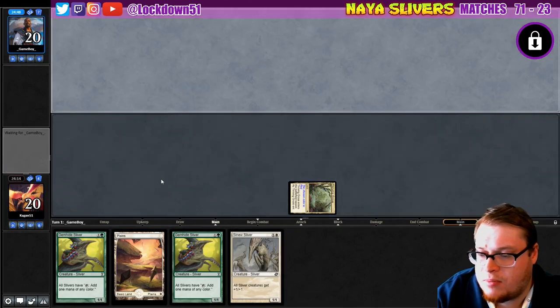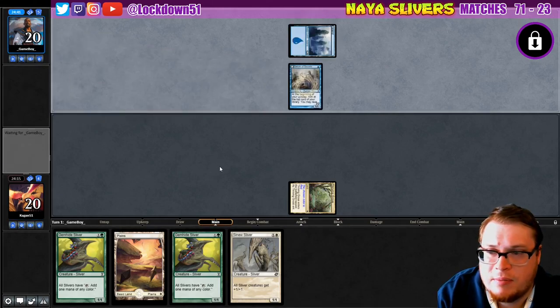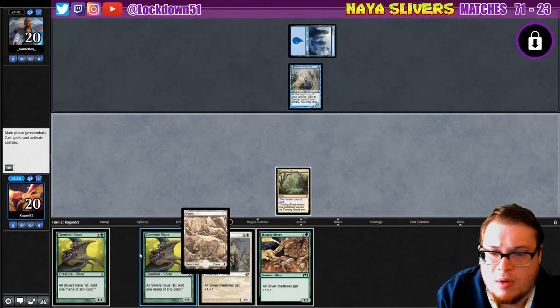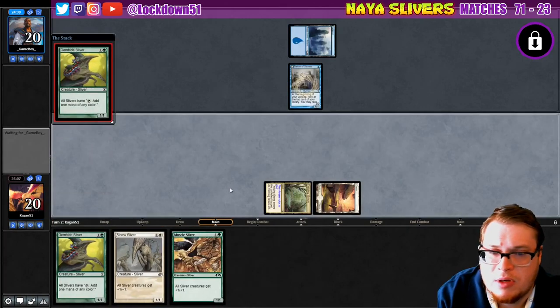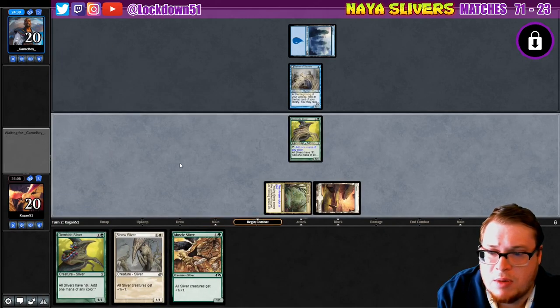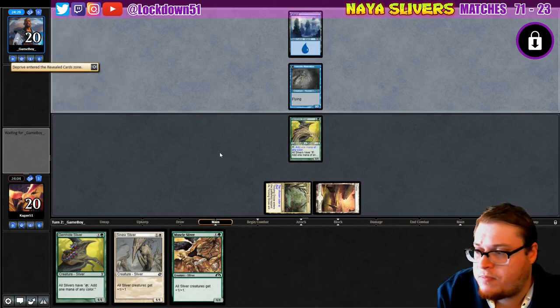We're playing against some blue — this will be interesting. We're getting stuff, maybe we'll be able to come back. I want to set up for bigger turns with the Gem Hide, so I'm going to put him down first. If we can get some early plays and get some lords down next turn if they tap out, draw land and put down two lords, we'd be in really good shape.